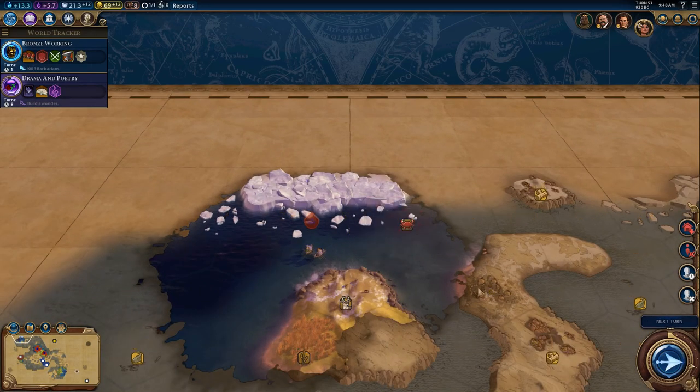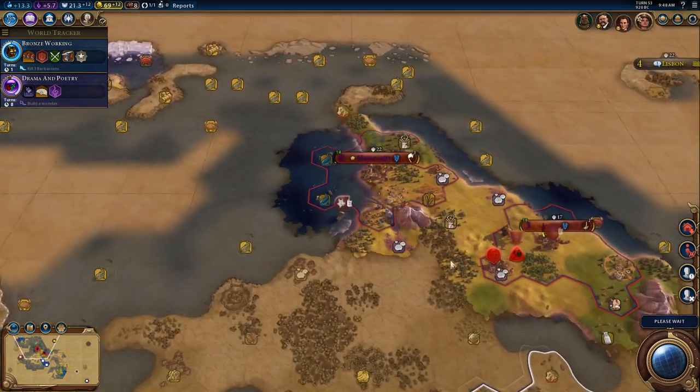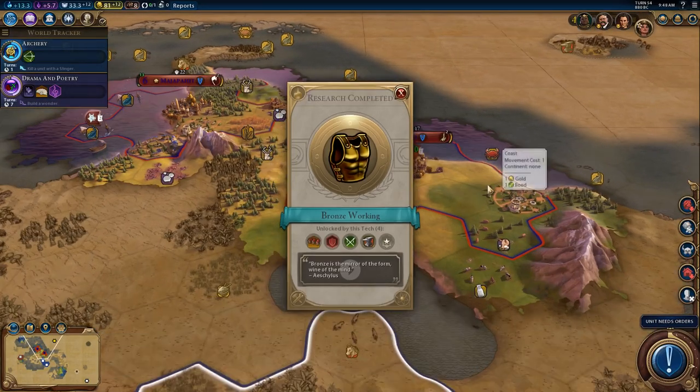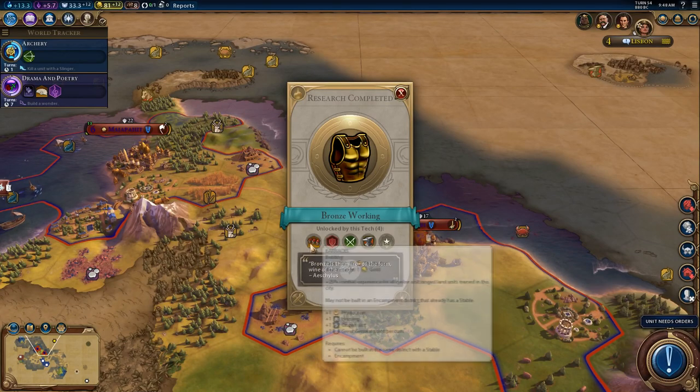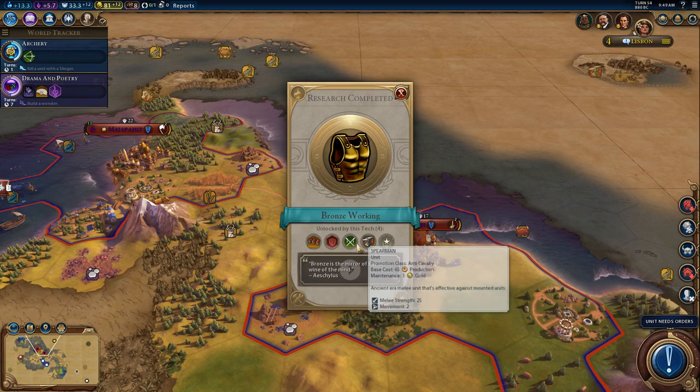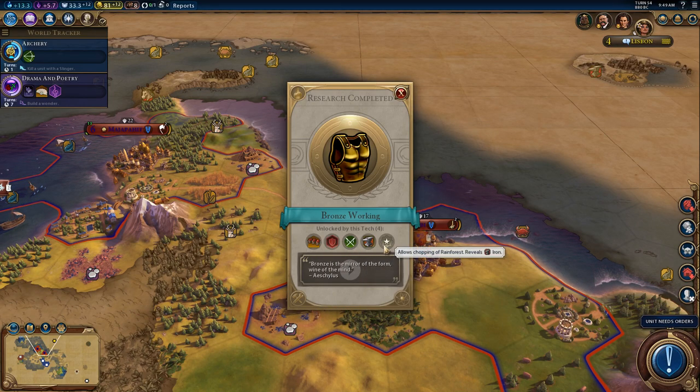I can keep going this direction. Let's turn Yields off — I had Yields on for the entire game last episode. So now I have access to the Barracks and Encampment, which Barracks of course is an Encampment building. Spearman! We have unlocked Iron Resources. We'll have to look around to see where they are, because I don't see that we've discovered any. And that's not a good sign, actually. And then we can chop down Rainforest.